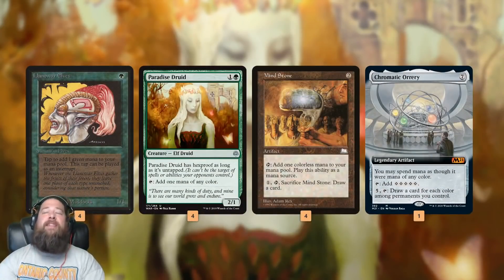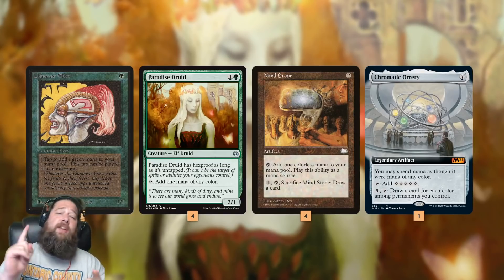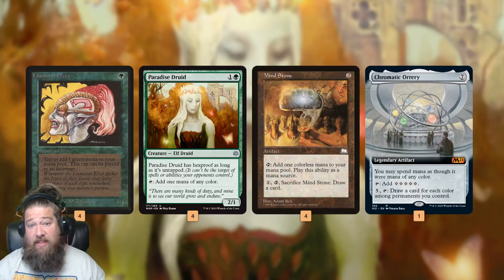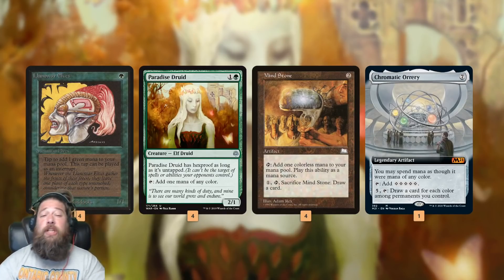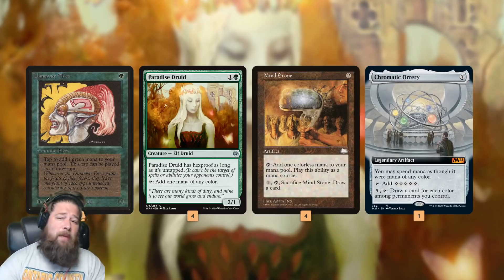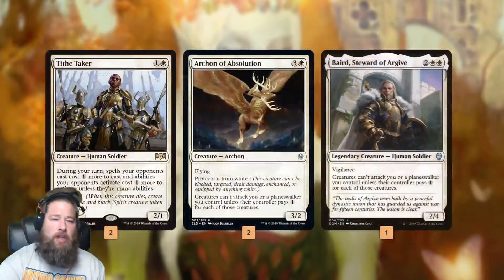To understand this deck, we've got to walk through its game plan. Early game, our main plan is to put non-land mana sources on the battlefield. Llanowar Elves, Paradise Druid, Mind Stone — these are all cards that are not lands but add mana. They ramp us into our more expensive plays. Chromatic Orrery is here for completion's sake — it's a very powerful ramp spell once we get up to seven mana, then it's absolutely insane.